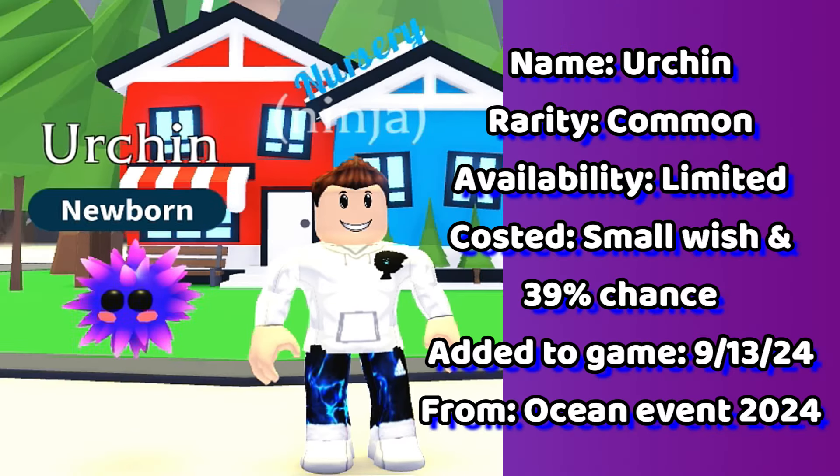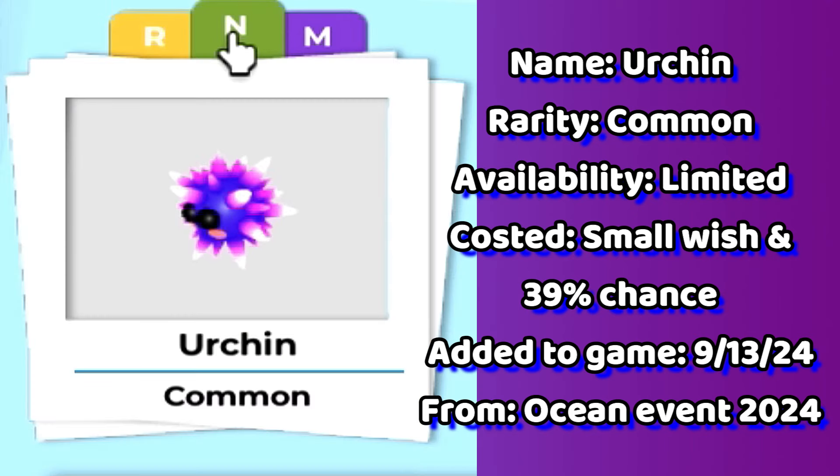Up next is the urchin. You can get this pet by making a small wish using 1,000 cranky coins during the ocean event 2024.